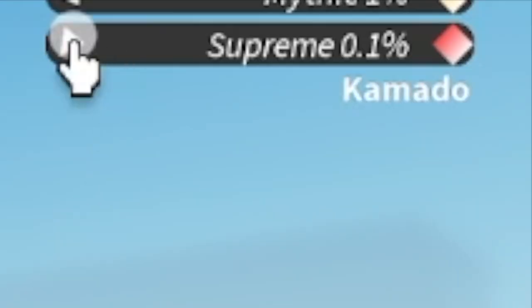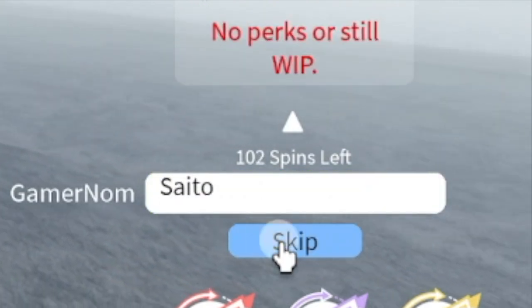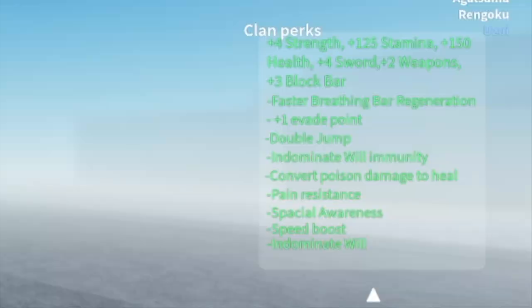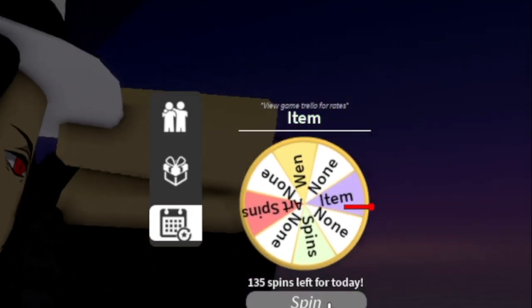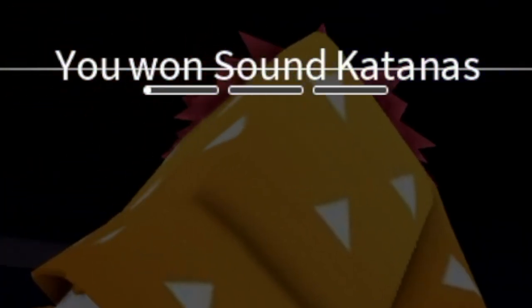The hardest part of this video is how to get the Uzui Clan. I spent 3,000 spins just to get this Supreme Clan. Here are the perks. Next is the Sword — we got the Sound Katanas. I was able to get it by doing daily spins. So the item we have here is the Sound Katanas.